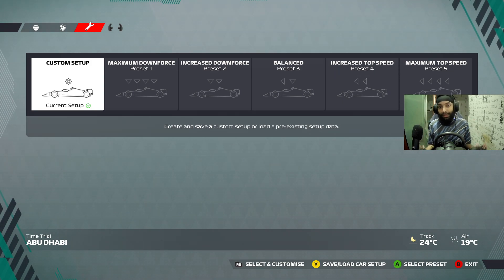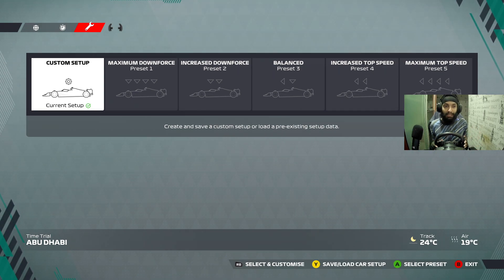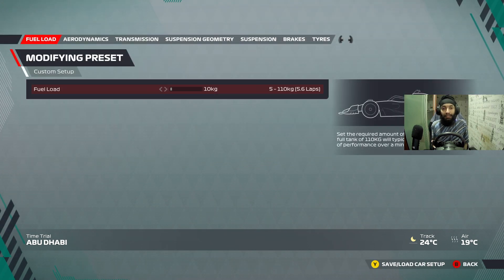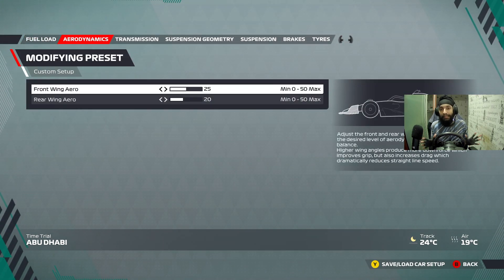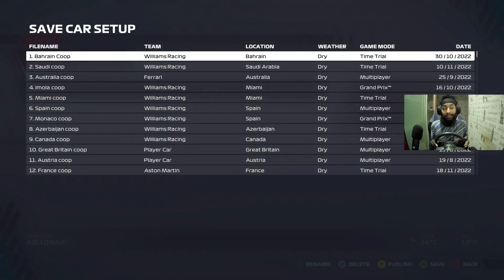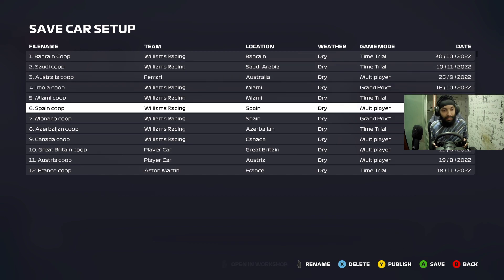If you get a good exit, then you can defend. If you get a bad exit, forget about defending, forget about even attacking. It's almost impossible sometimes, especially if someone has DRS on you. Battery is so-and-so — sometimes it's difficult to save depending on the setup. We are going somewhat lower downforce compared to the world record setup.